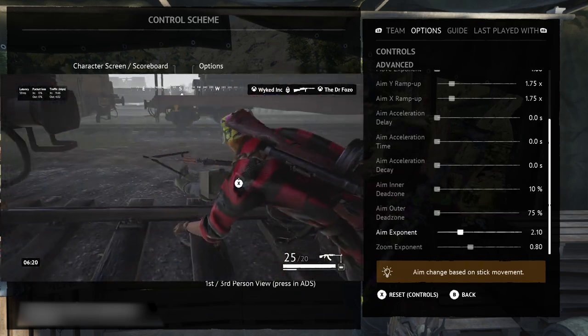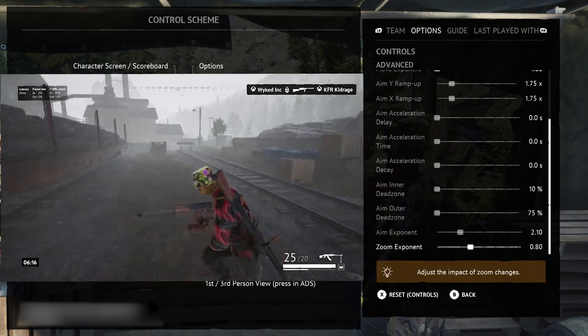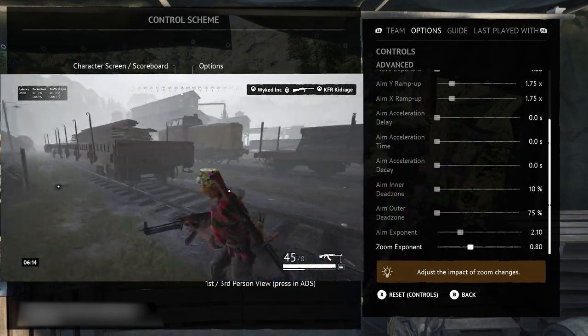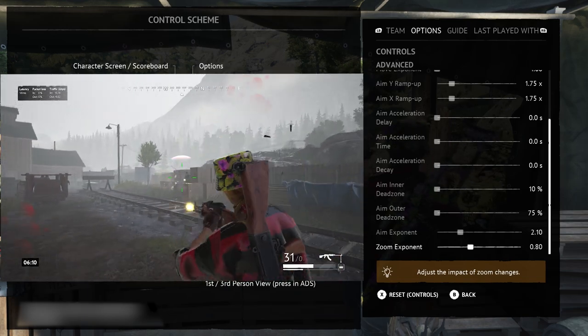Put aim exponent to 2.10 and your zoom exponent to 0.80, and you'll be ready to burn down any man who dares step foot onto any of Norway's good green dirt you deem yours.